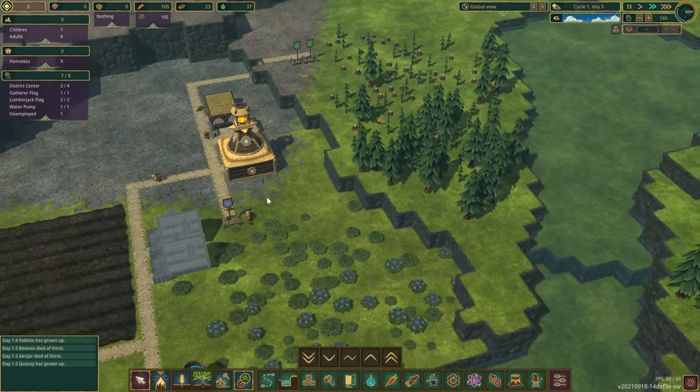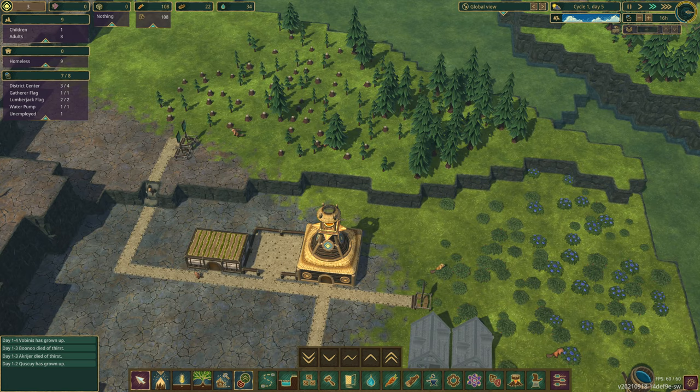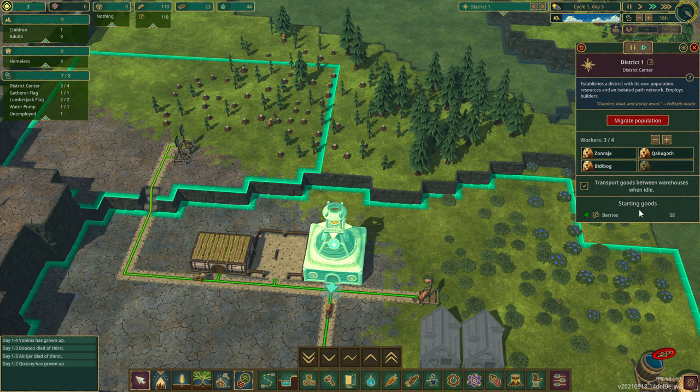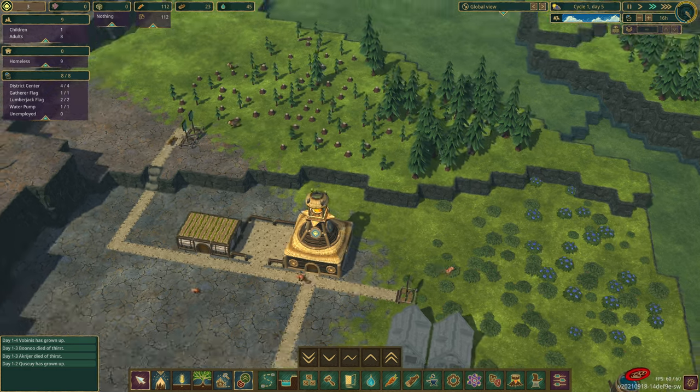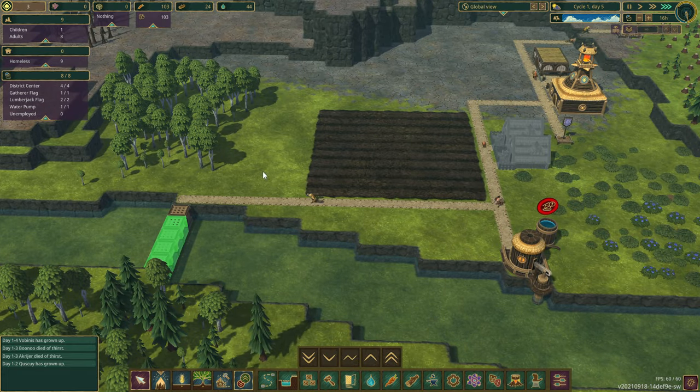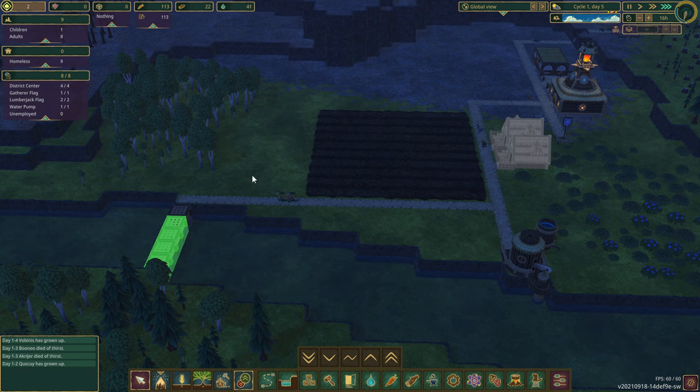How are we doing for logs? How many people are employed - where's my homeless adults? One child, eight adults, nine homeless - that's fine, seven of eight with jobs. Unemployed: one. Let's employ one more here - get to work cutting down the wood. I could speed this up by storing logs closer, but I don't plan to do much building over here again after this dam gets built.